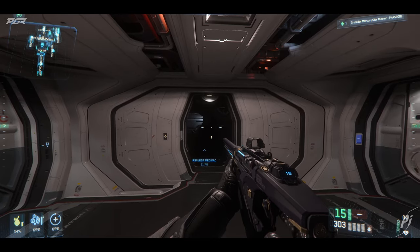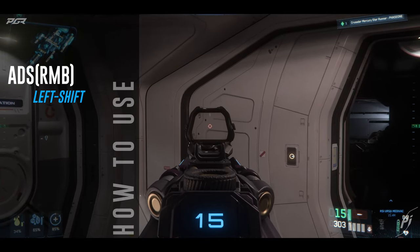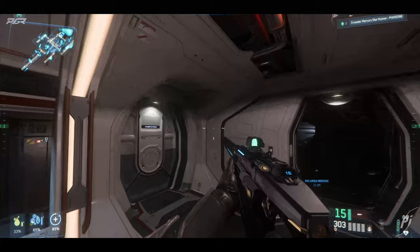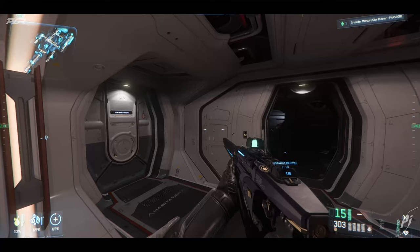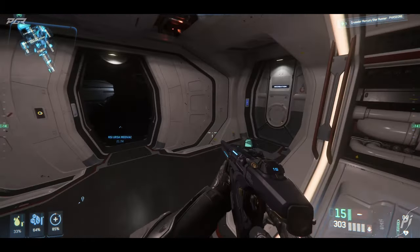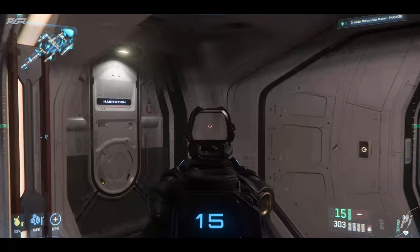Now for how to use it — in order to activate it you need to be in ADS and hit the Left Shift button to turn it on and off. What's cool about it is you can see the effect is only in the scope and not anywhere else, which I like — it's well done. You can even see it's lighting different things up differently. In regular lighting like daytime it's not too effective, so you're meant to turn it off during the day and just use it as normal.